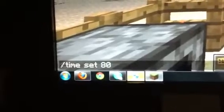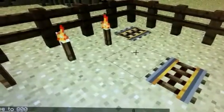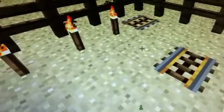You need a redstone torch, a pressure plate, or anything to make a redstone circuit to make this go, and it lasts six rails. Put it right next to it — if you see it lit up like that, it's on. If you don't have it right it'll look like this, off. I'll put another video on of how to do that.